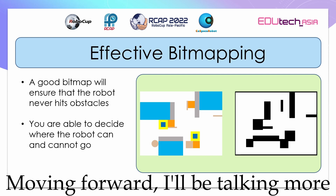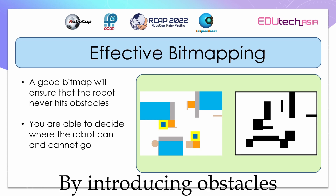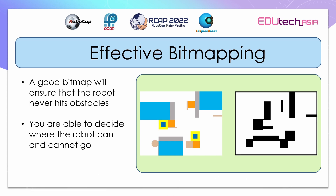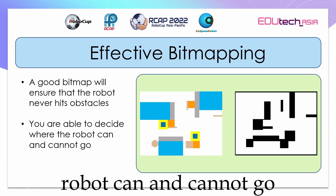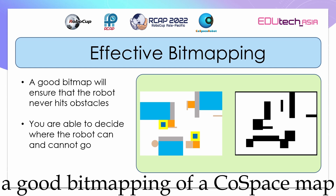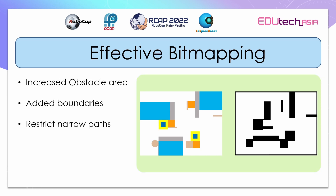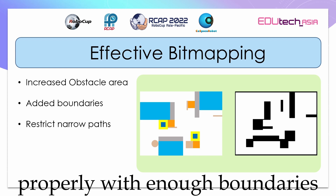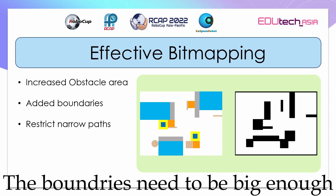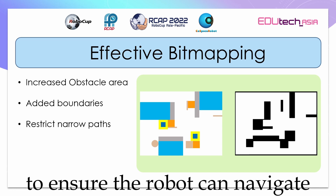Bitmapping allows the robot to avoid obstacles by using A-Star by introducing obstacles as heavily weighted nodes. A good bitmap ensures that the robot will not hit any obstacles. You are also able to decide where the robot can and cannot go. Here is a picture of a good bitmapping of a cost-based map. We also need to do bitmapping properly with enough boundaries around obstacles to ensure that the robot does not bump into them. The boundaries need to be big enough that the ultrasonic sensors of the robot do not detect the objects, to ensure the robot can navigate smoothly.